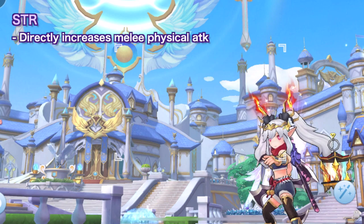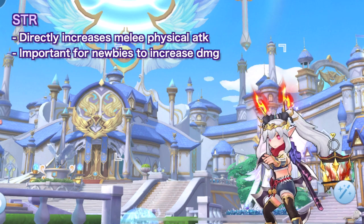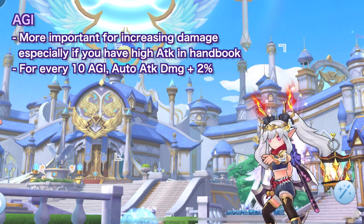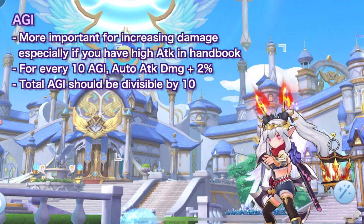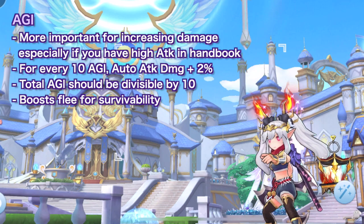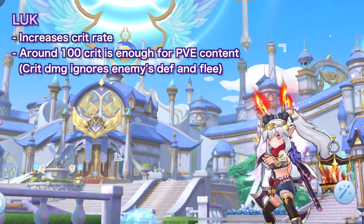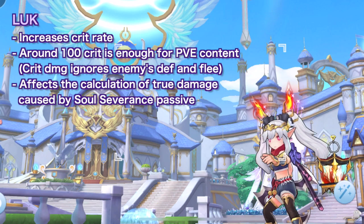However, for veteran players who already have a high attack deposit, AGI will be more beneficial in increasing damage since every 10 AGI increases the damage of Flowing Blade by 2%. Just make sure that when allocating base stat points, your total AGI should be divisible by 10 for maximum efficiency. Having high AGI would also boost your ability to improve survivability. Another important stat is Luck to ensure that the majority of your attacks will deal critical damage. Getting at least 100 crit would be enough in PvE. Another advantage of increasing Luck is that it will affect the calculation of true damage caused by the Soul Severance 4th job passive skill.